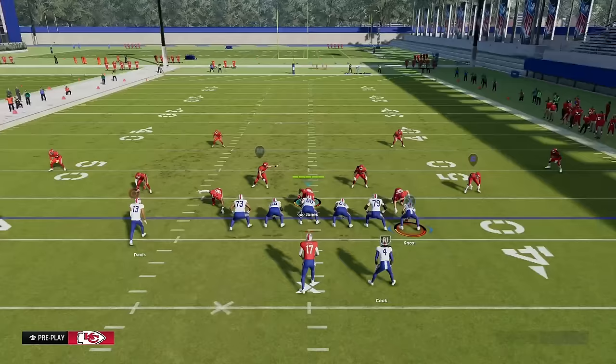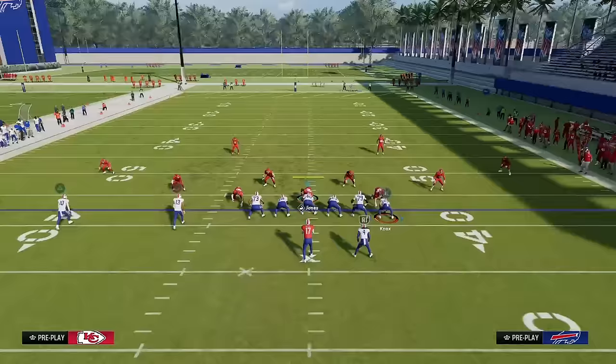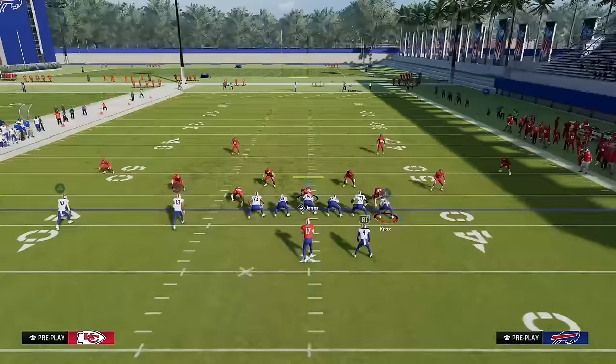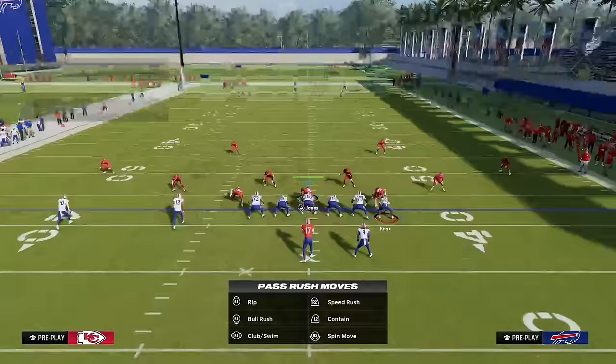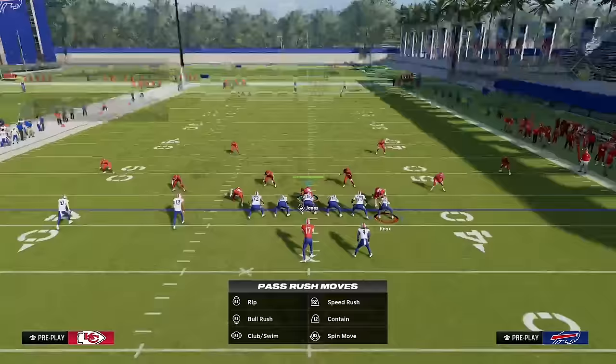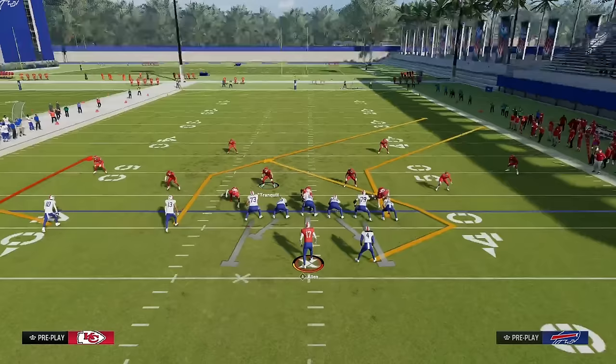Let me show you some good route concept ideas as well as some common terrible ones from novice and intermediate players. A great route concept in a trips set is something like a post slant — with an in route, a slant, a flat, and a streak. At no point will the slant, in route, flat, or streak be at the same part of the field at the same time. This makes it impossible for a user to cover both the slant and the in route simultaneously, meaning they have to actually choose which person to cover, resulting in many open passes for you.